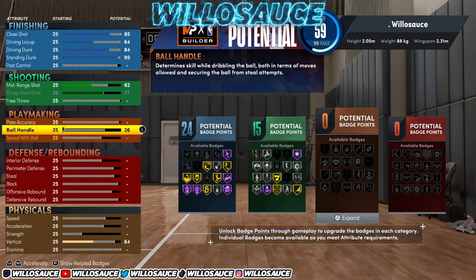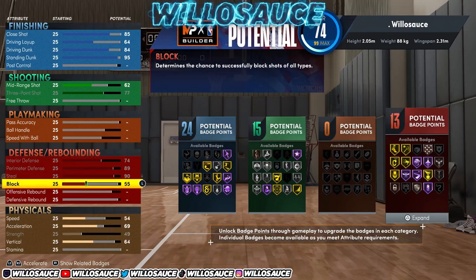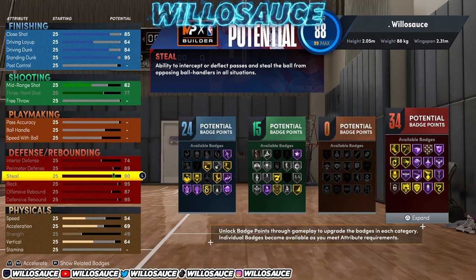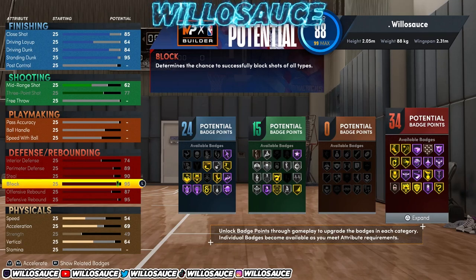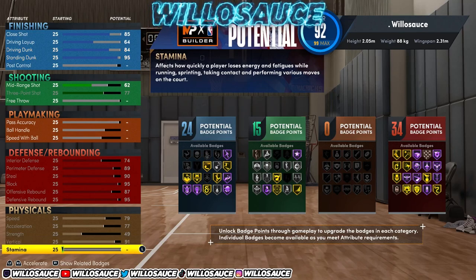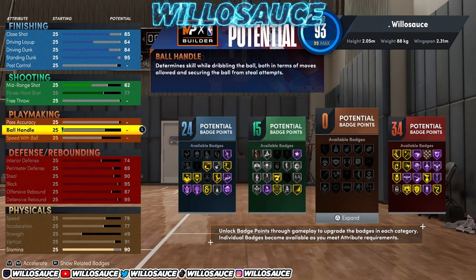On center builds I don't usually touch playmaking, but because you're shorter you can get a 75 ball handle, which gives you decent dribble moves like the quad behind-the-back. If you like to dribble in park and stage you can up this. Max out all of your defense — this build is specifically designed to play crazy defense. Max rebounding to 95. With that 90 steel you don't even have to press square; your player will steal passes just standing there, which is so broken they'll probably patch this soon.